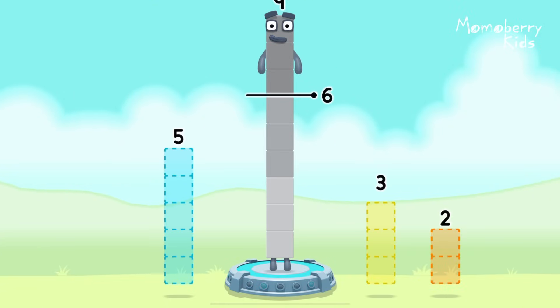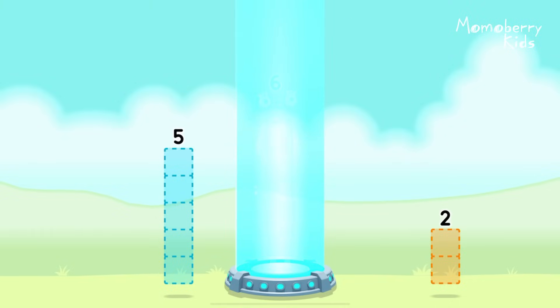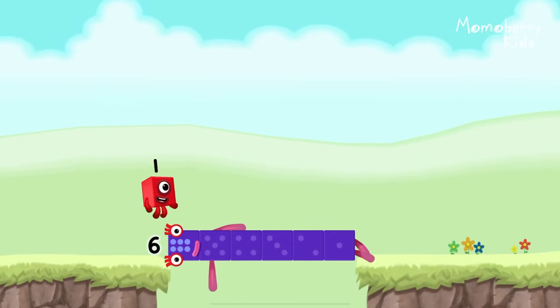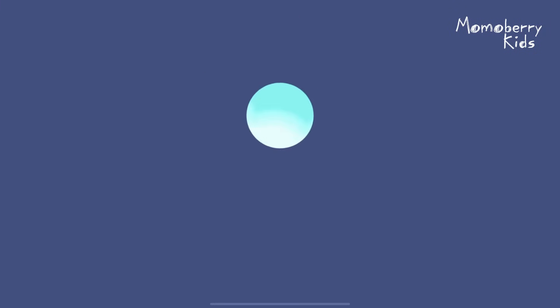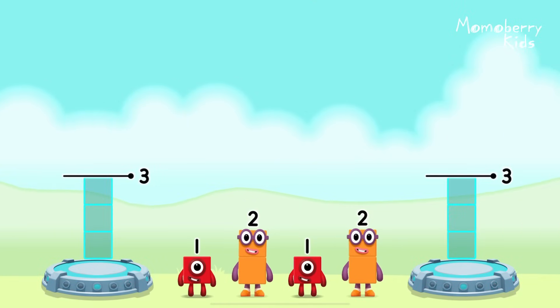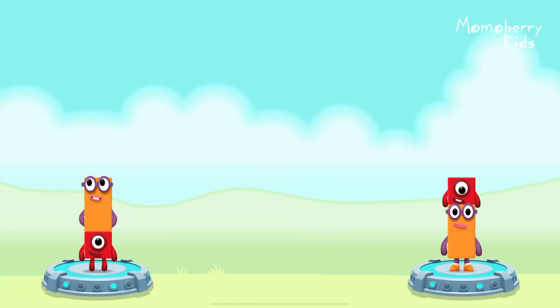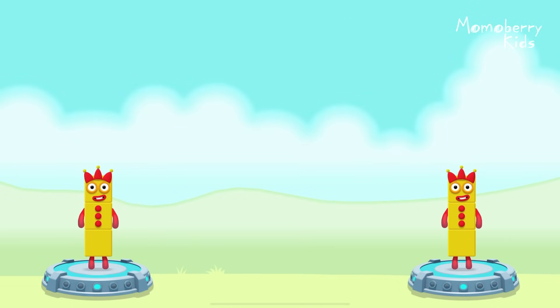Take number blocks away from 9 to leave 6: 3. You cracked it — 9 minus 3 equals 6. Well done. Share the number blocks evenly to make 2 groups of 3: 2, 1, 1, 2. You cracked it — 1 plus 2 equals 3, 2 plus 1 equals 3, 3 equals 3.